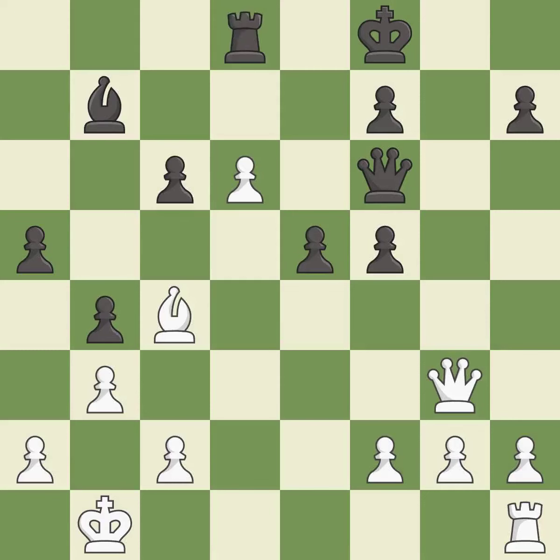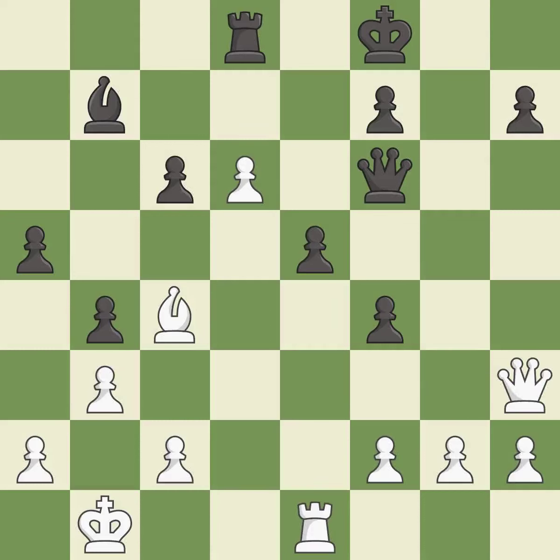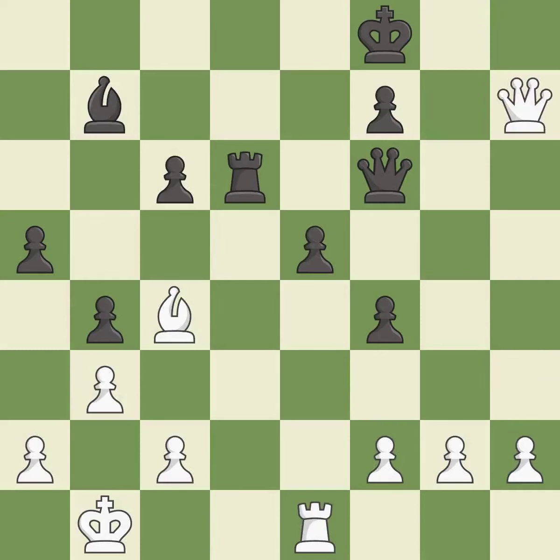This activates a bishop by developing it off of its starting square — it is best. This develops a rook off its starting square, getting it into the action — it is best. This activates a rook by developing it off of its starting square — it is best. This blocks an attack on a vulnerable pawn — this is the only move that works and a great move. This moves the queen to safety — it is excellent. This threatens to activate a rook by getting it to the 7th rank — it is an inaccuracy. This adds pressure by pinning a pawn — it is excellent.